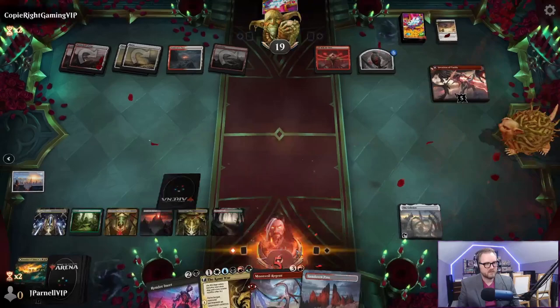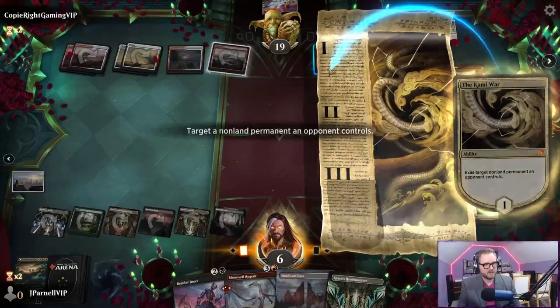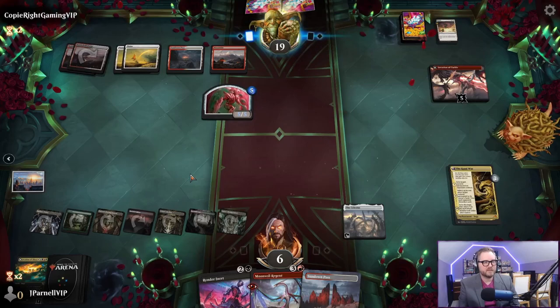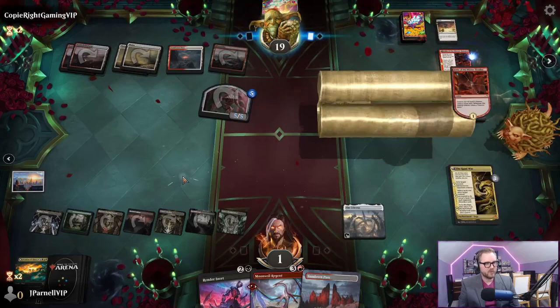We can't be messing around with this anymore. Kami War - we're almost dead. We're really really close to dead because they can turn this into a 5/5 and attack us. We're going to bounce it on our turn but we'll be at one - that does not feel safe. Feels very unsafe actually. Fable of the Mirror Breaker - we gotta bounce this.